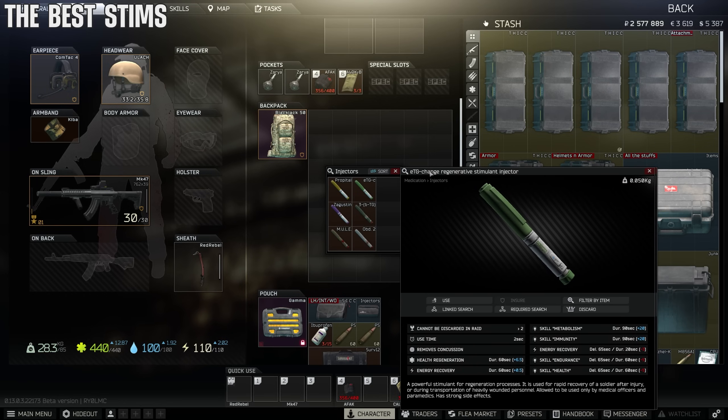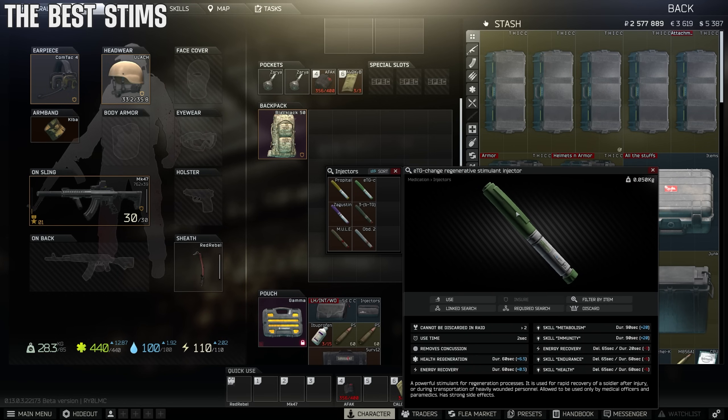Next up is the panic button — the ETG. The green one runs 100–120k. It'll heal everything from the darkest red to full HP within about a minute. It is insanely good for that gnarly PvP situation where you're under constant pressure and took a lot of damage — it gets you right back on your feet.